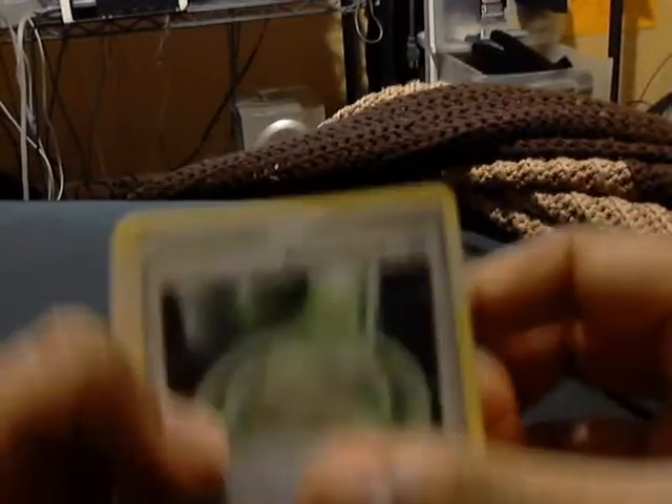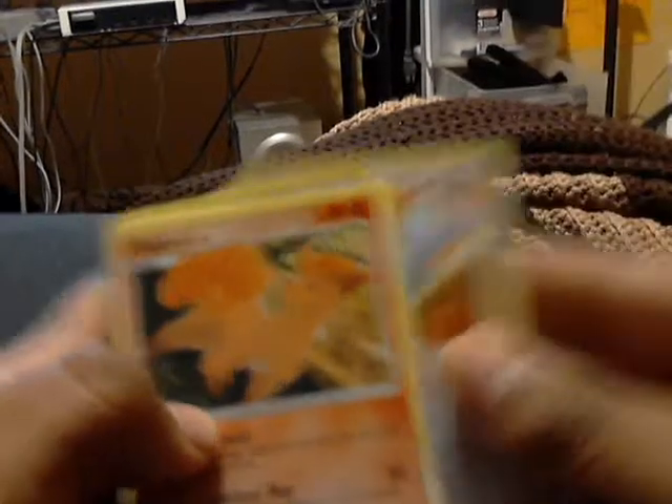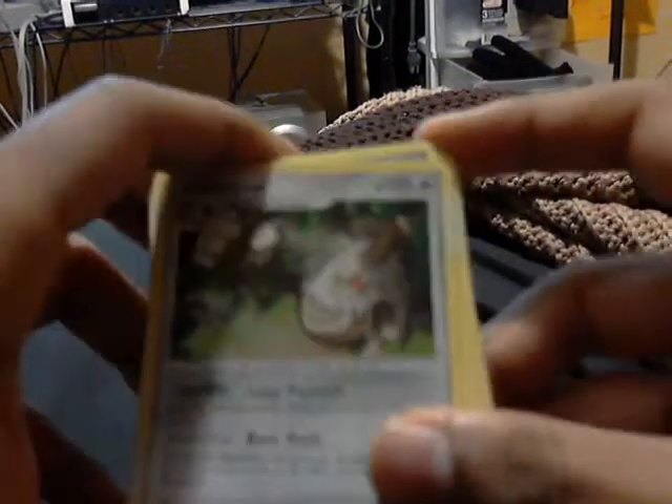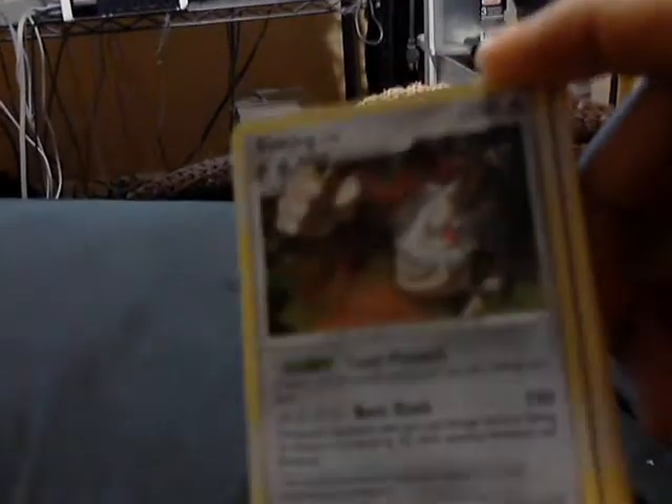We got Armor Fossil, Kricketot, Swablu, Vulpix, Dunsparce, Galactic HQ, Poké Ball, Memory Berry. Our reverse holo is Mismagius and our rare is Slaking holo — that's pretty cool. I like the way his fist is coming out at you like that.